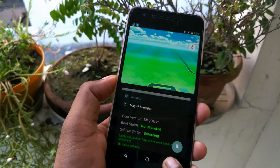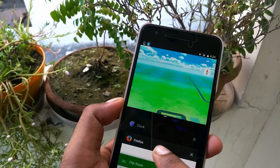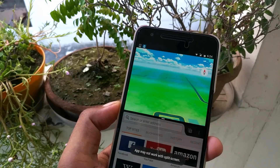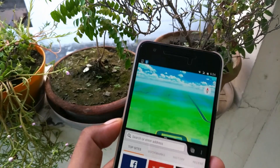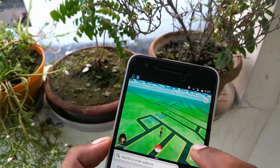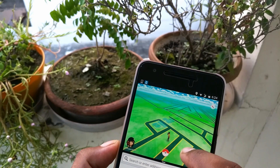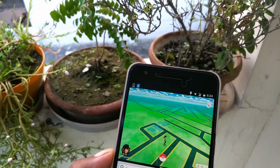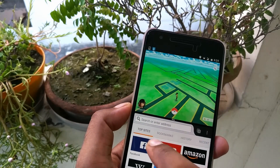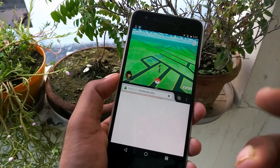When you click the multi-window button, it gives a warning but you can easily select the app you want to run alongside it. As you can see, you can now play Pokémon Go in multi-window mode. Some experience may vary — sightings might not show properly — but you can still travel and it works pretty fine. You can enjoy all the features you want.